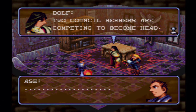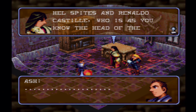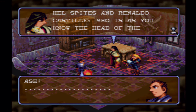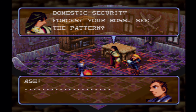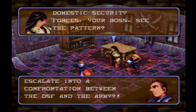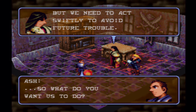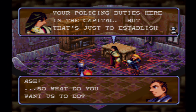Two council members are competing to become head: Hill Spites and Ronaldo Castile, who is the head of the domestic security forces here. You're saying it's more than just a personal grudge between us and the Crimson Guard — do you think it could be an escalating confrontation between the DSF and the army? Let's not be overly pessimistic, but we still need to act swiftly to avoid future trouble. So what do you want us to do? As punishment, we'll send you on leave away from your policing duties, but that's just to establish your cover — I have a top-secret assignment for you.